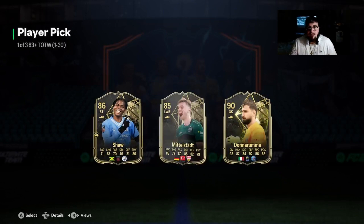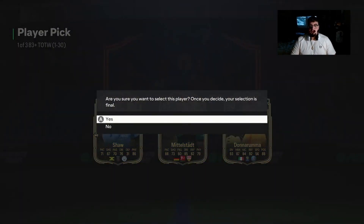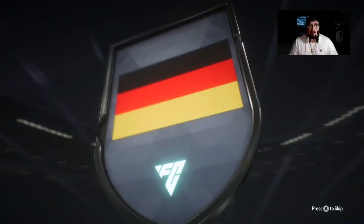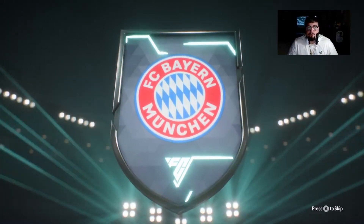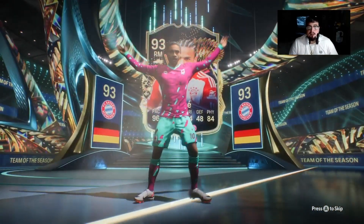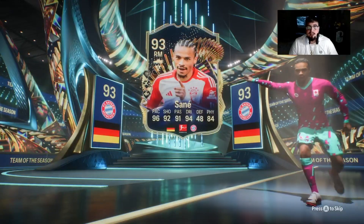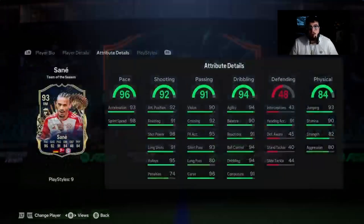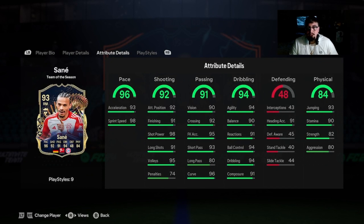We're going to see what we get here — it is 90-rated GK Donnarumma, which is pretty nice. And the last card we get for the Sunday Save pack opening is going to be Team of the Season Leroy Sané — 93-rated card, pretty pacey, great dribbling play styles. Good dribbling overall, good shooting, good passing, decent physicality — he's just going to be an absolute menace. I don't think he makes the starting lineup but he'll probably be a crazy super sub. Great pace, good shooting, good passing, great dribbling, good heading accuracy — if you lob the ball to him in the box maybe he'll bang it in with his head.